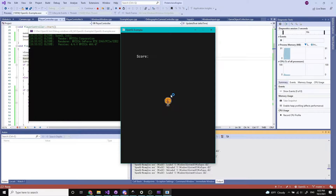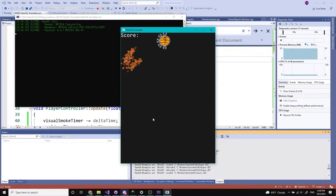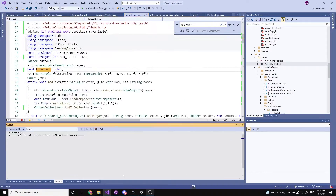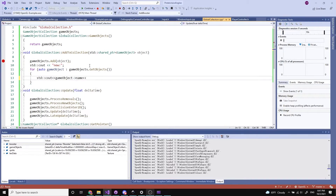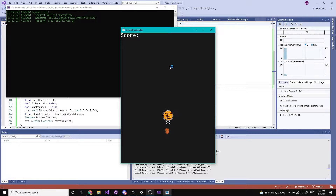Now it was time to add in the unstable mechanic and have the player unstably sprout boosters. Unfortunately I ran into a few bugs in which adding a game object would make the whole scene get overwritten, so I spent some time fixing and debugging the system.